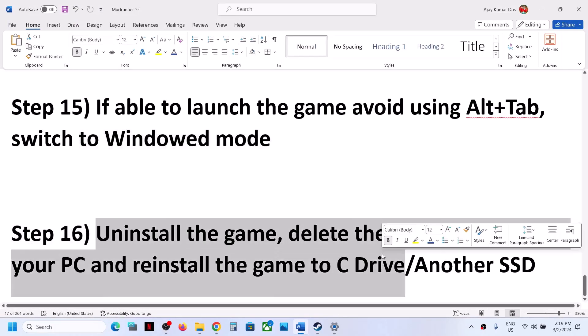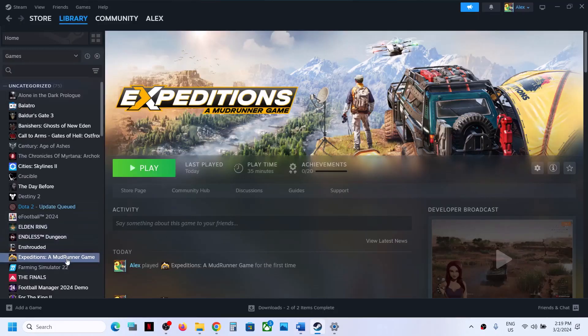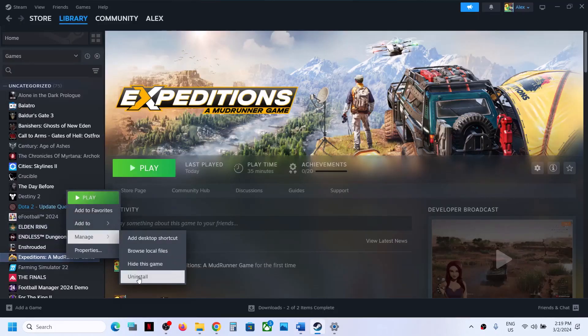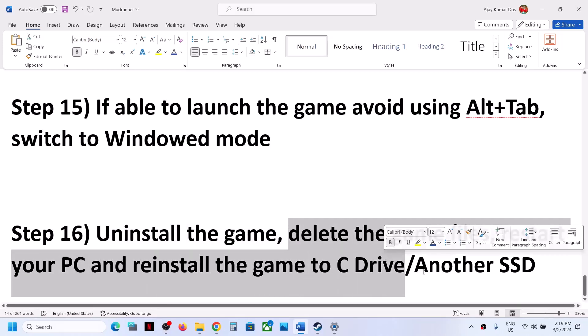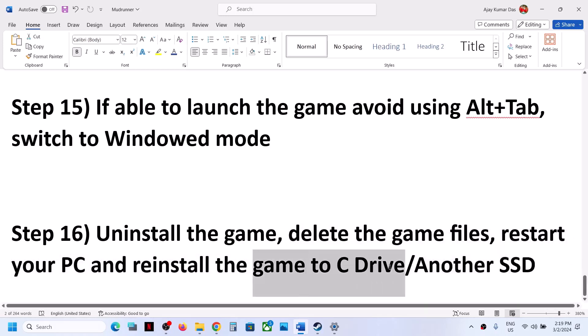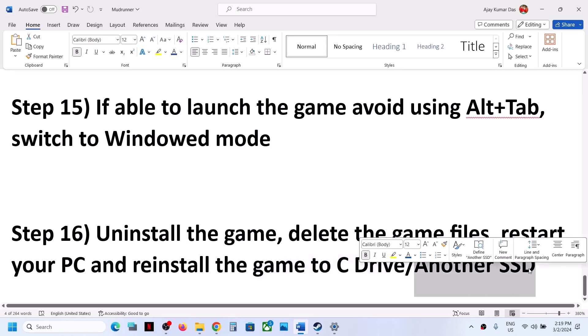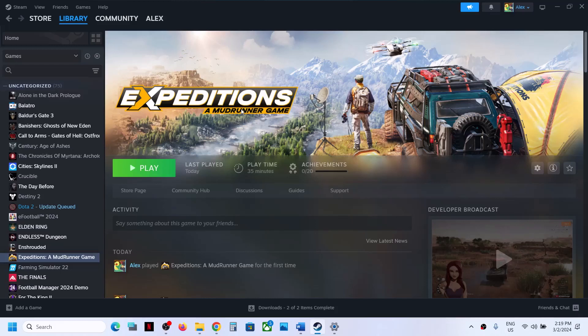If nothing is working, uninstall the game. After uninstalling, go to the game installation folder, delete the game folder, restart your computer, and then reinstall the game to the C drive. If the game was already installed on the C drive, try installing it on another SSD and check. One of the steps shown in this video should help you get the game running on your Windows computer. Thank you for your time — please like this video and subscribe to my channel.